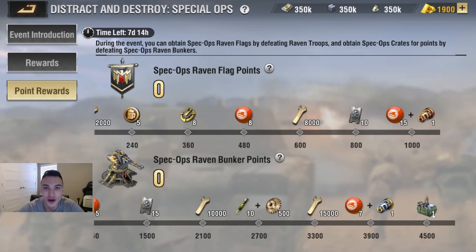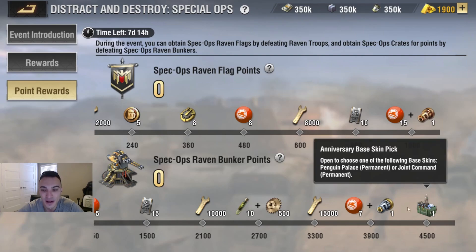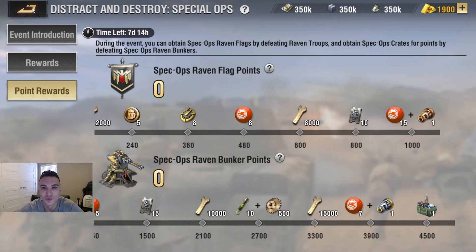This is also how you earn the free permanent base skin. Once you get to 4,500 points on the Flag event, you'll be able to choose between the Penguin Palace — which most people from the Christmas event already have — or the Joint Command, which is a permanent version of the temporary base skin from last year's anniversary event that only lasted 30 days. You can get it totally free just by participating in Distract and Destroy Special Ops.